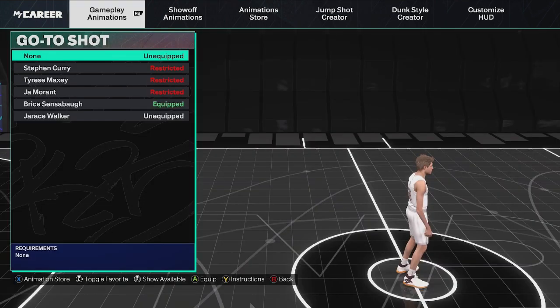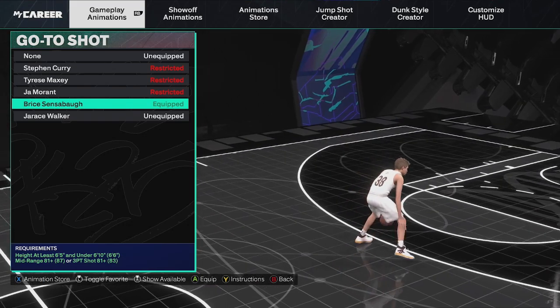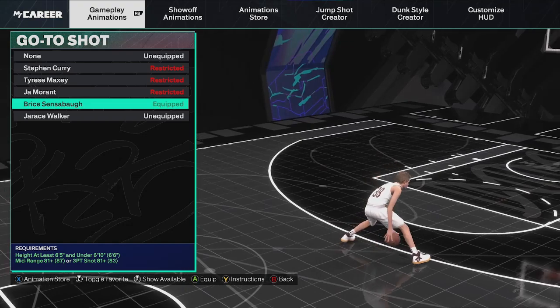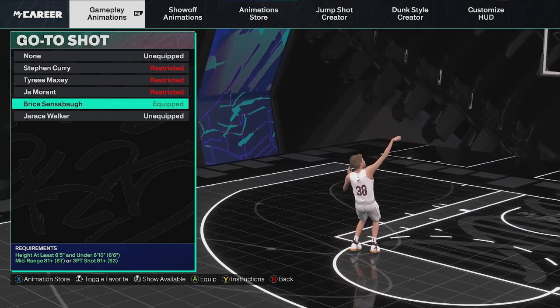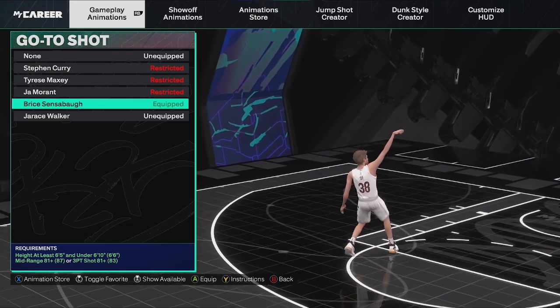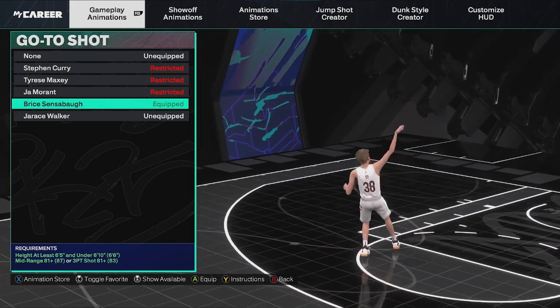I'm also going to go ahead and show y'all the best shooting animations in the game, because you'd just be wrong if I didn't give y'all these. Make sure y'all do drop a like if y'all have made it this far in the video. For the go-to shot, use Bryce Sensabaugh — it is really good and easy to time. You hold right trigger and just hold your right stick up, and you can cancel out of the animation or keep it up and time the jump shot. It also shoots you in front of your defenders a lot, and then you can run right past them and take an easy dunk or layup that's wide open.